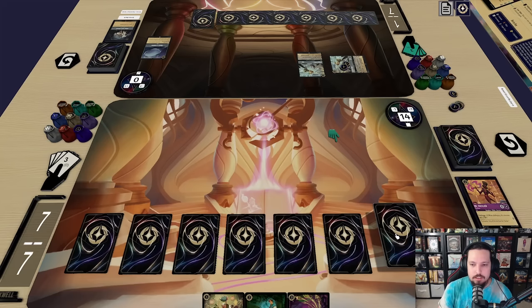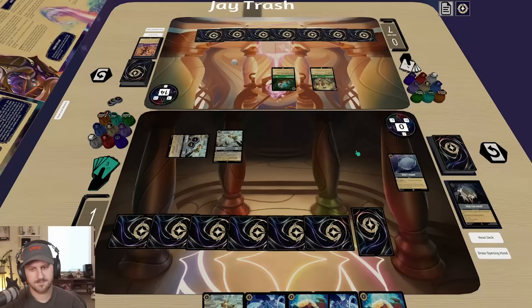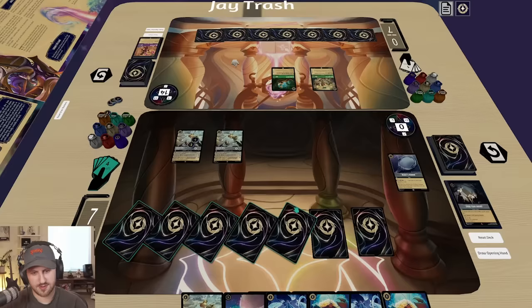We're gonna ink a Mother Gothel, pay seven for a Mad Hatter and a Flint Rider. Hopefully you don't have swords. Draw — I think I have to do this, so I'm gonna play Let It Go on Mad Hatter.